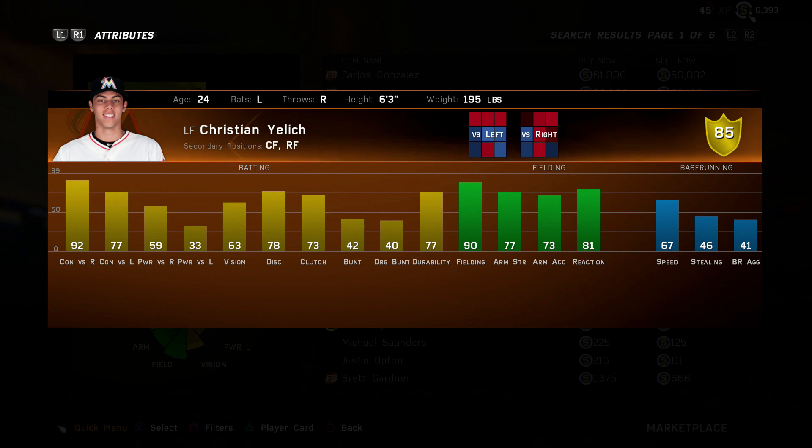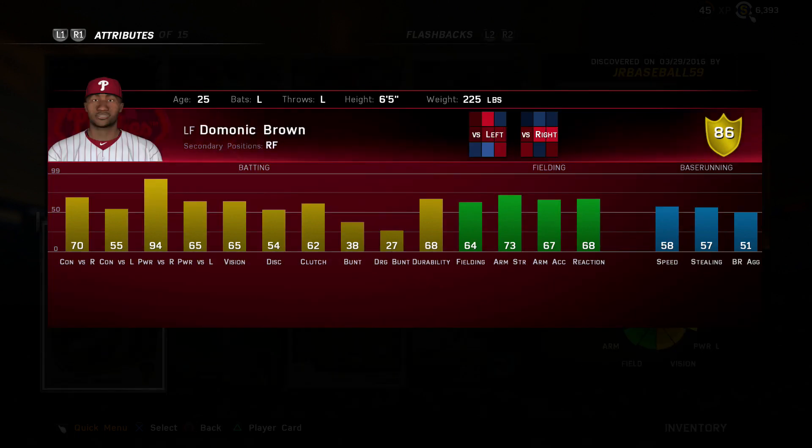Another honorable mention is going to be live series Christian Yelich. This is just a really good card if you're looking for contact — he also has really good fielding, one of the better defensive left fielders for sure, and can play center field and right field as well. He doesn't come with much power; he has a little pop versus righties but not much against lefties. If you're just starting out a team and you're looking for a left fielder, definitely try out Christian Yelich.